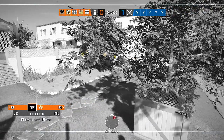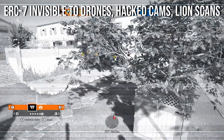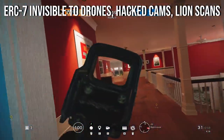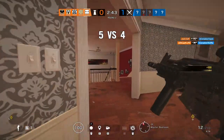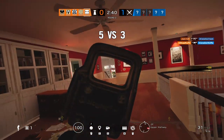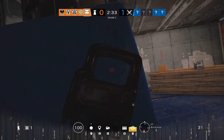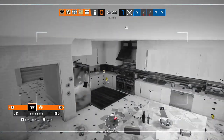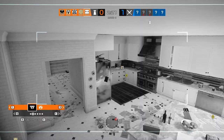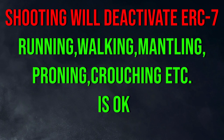Vigil's utility is the ERC-7, which makes him invisible to attackers' drones, cameras when hacked by Dokkaebi, and Lion scans as well — three things that can really save you. It lasts a maximum of 12 seconds, can be deactivated at any time, and will recharge on cooldown just like any other cooldown-type operator. However, doing anything beyond normal movement — shooting or meleeing — will deactivate it, so you cannot shoot while invisible.